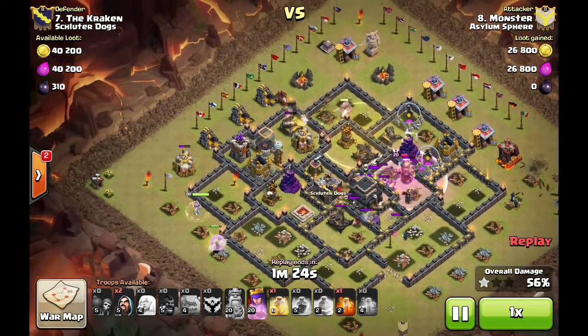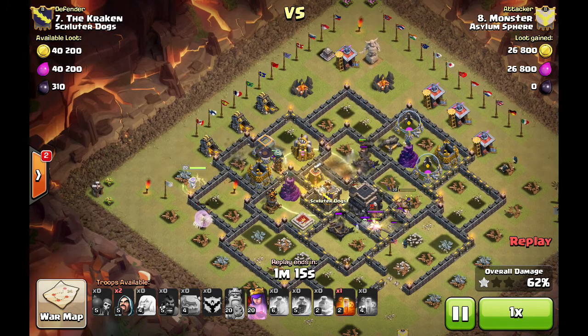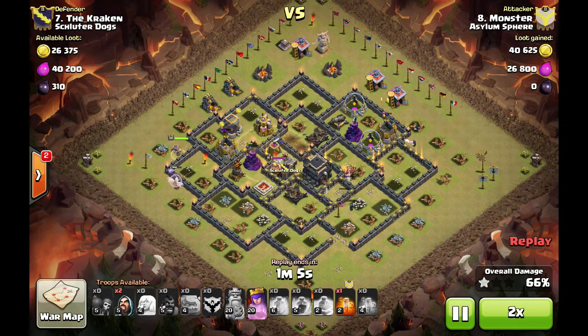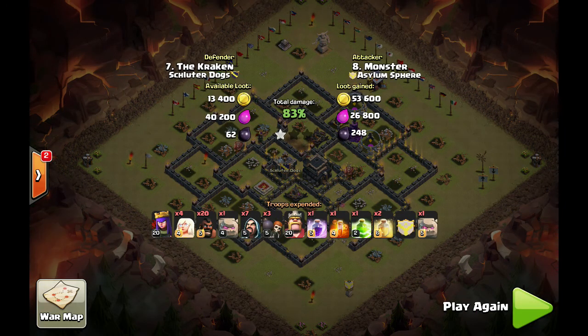He ends up making bacon right behind this X-bow — all of his hogs congregate around that area, that heal is pretty much gone, and he drops a third heal to try to heal the rest of them back up but it's too late. Those hogs made bacon and that's pretty much the end of the raid. The queen ends up losing all of her healers to that air defense and ends up dying to those X-bows. The king comes out and puts a smack on her, so that's that first attack.